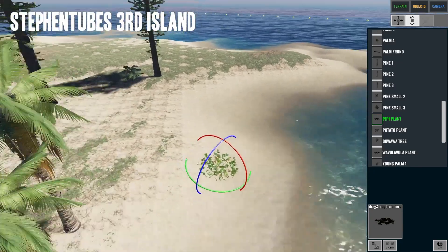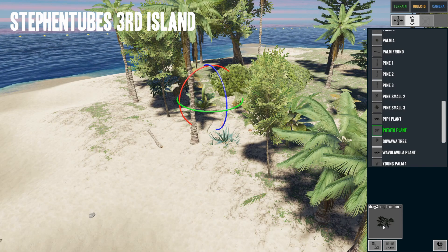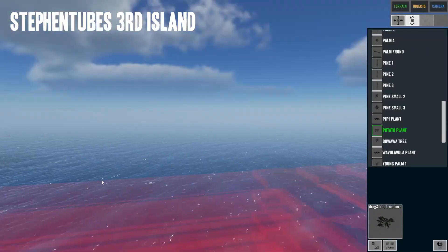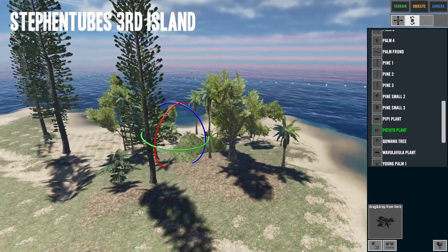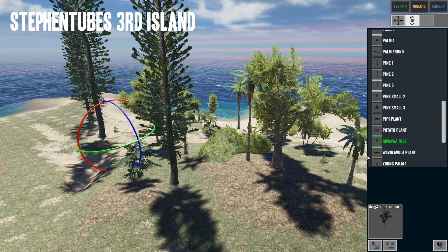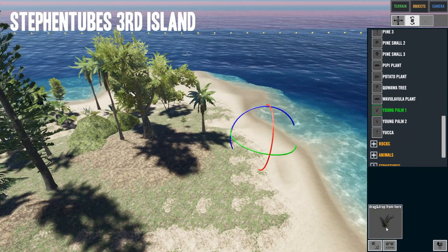There's a pippy plant — scroll in so we can see it. Got a potato plant — let's put that in the shade over there, and another one on the beach. There's a kawawa plant — put it in there. And a young palm — put that there.